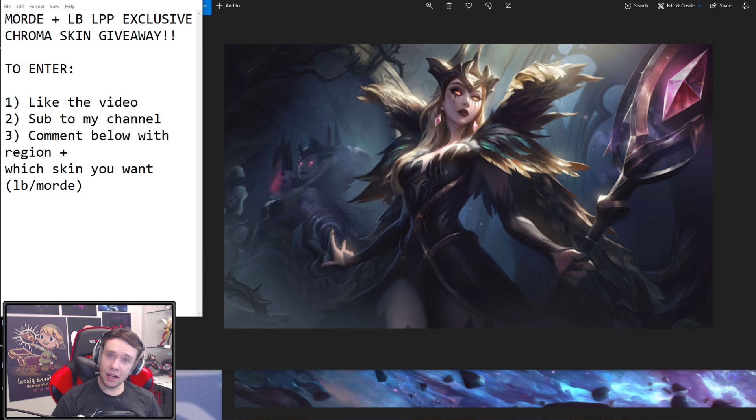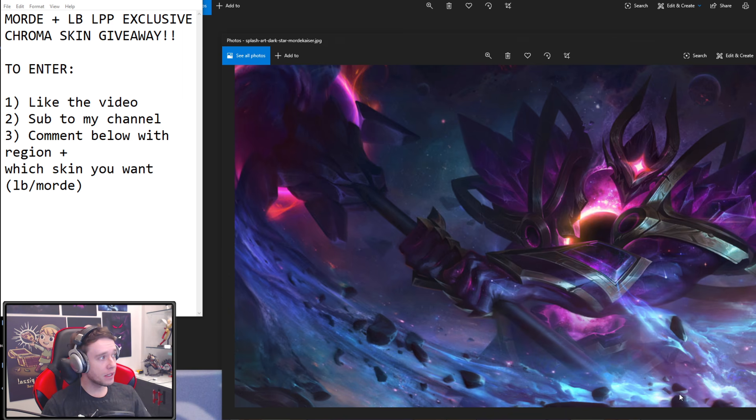Alright guys, so for today's video we're going to be doing another skin giveaway. This is going to be a special one. We're giving away both the LeBlanc and the Mordekaiser LPP exclusive green chroma. To enter, all you have to do is simply like the video, subscribe to my channel, and leave a comment below with your region and which skin you are entering the giveaway for, LeBlanc or Mordekaiser, and that's all you got to do. Good luck. Hope you guys enjoy this AP Kai'Sa video, because it's a spicy one.